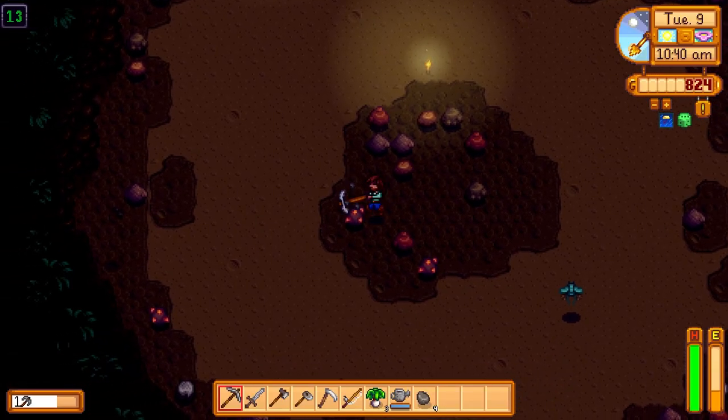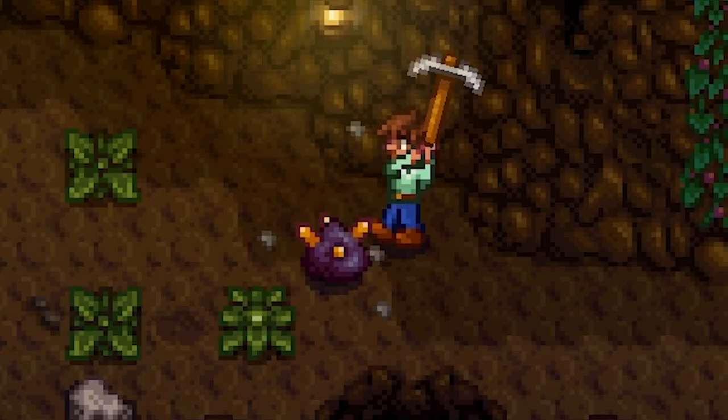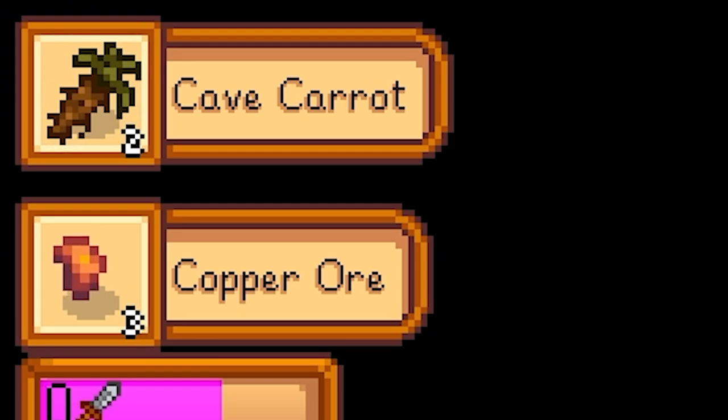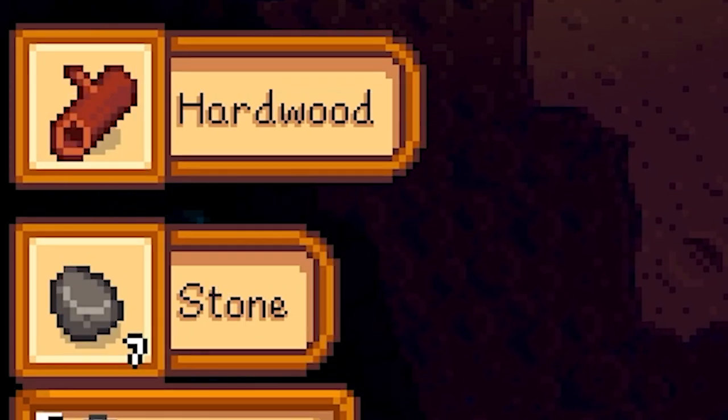Got some more copper down here. Found a geode, found another dwarf scroll, some topaz, and some amethyst. Got a cherry bomb — that's cool. Found some cave carrots; they'll come in handy, we can eat those. Found some hardwood.